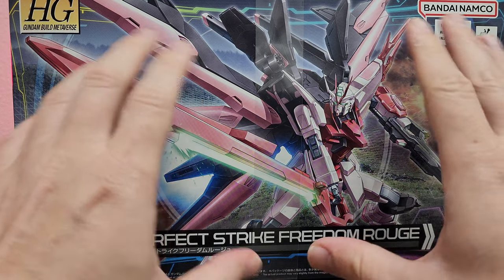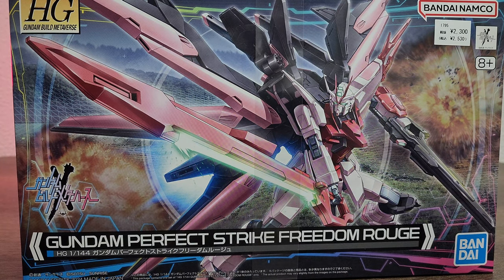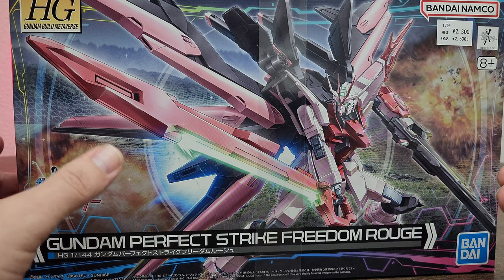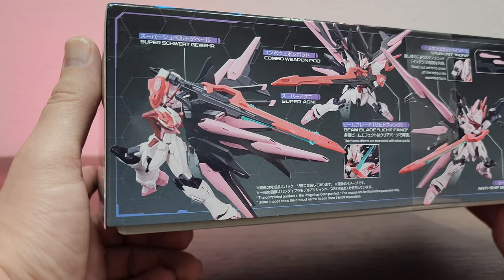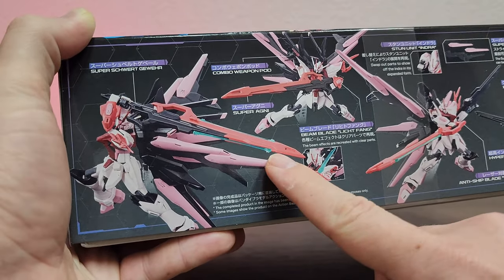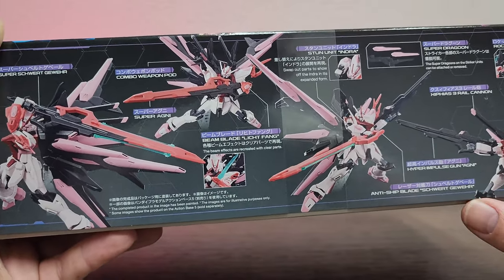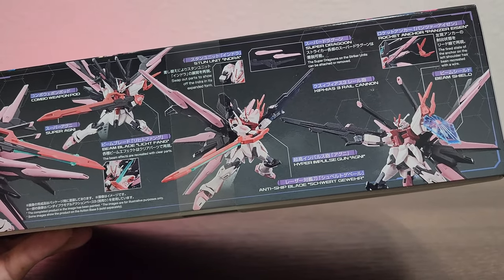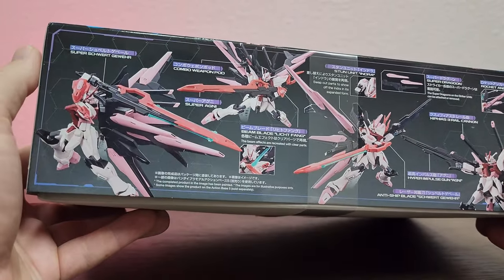To talk about the front real quick — it's honestly not that bad. I really wasn't into the Perfect Strike Freedom when it first got announced, but for the Rouge I think it's not too bad looking, just because I like the Strike Rouge in general. On the side you can see the Super Schwarzschild words, and you're also going to have a bunch of different functionality with the sword-slash-gun, the different funnels, the little dragoons. It looks great and it looks like it's going to have a lot of versatility when it comes to posing and the different weapons.